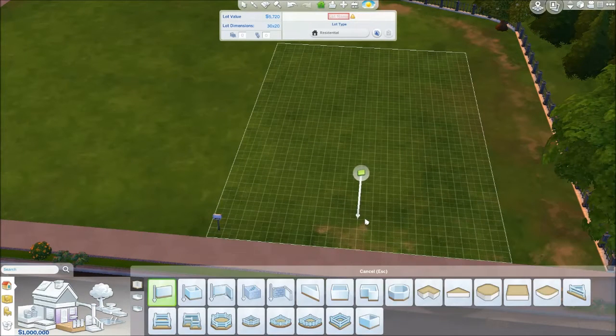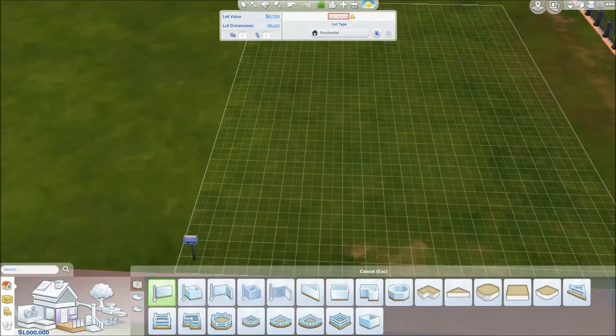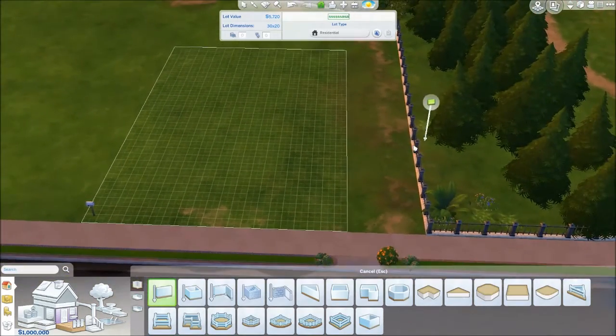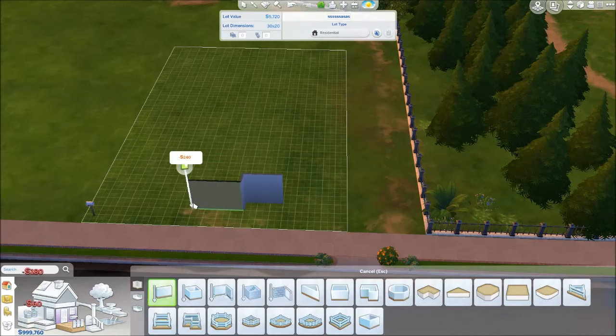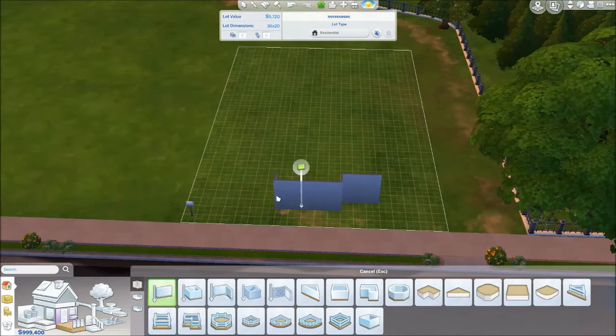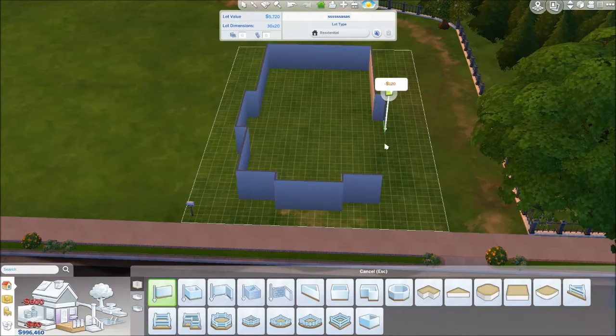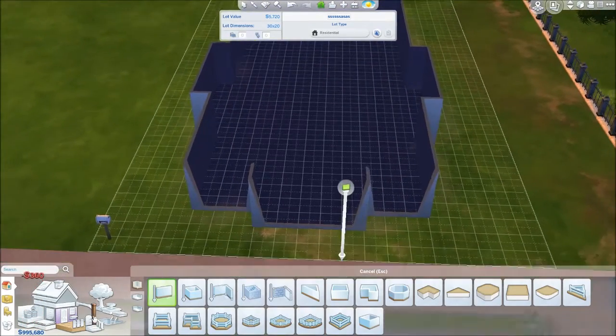We're gonna build it - start it off with this little, let's see. Let's go start it off here, let's go make a little entranceway right there. Okay, all the way back, add some looks there, and then there's a flat thing - symmetrical. Good, so we have our front thing.